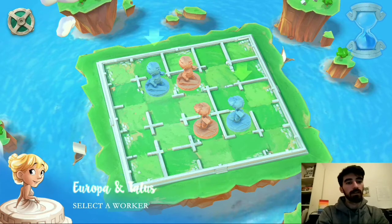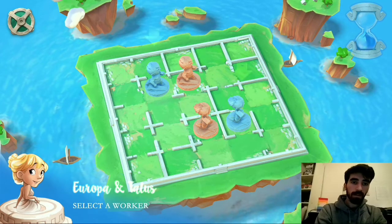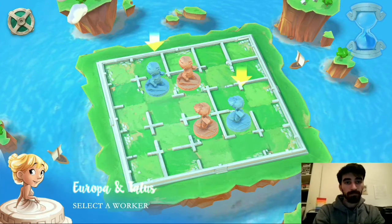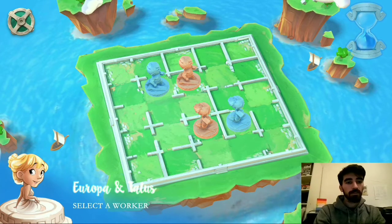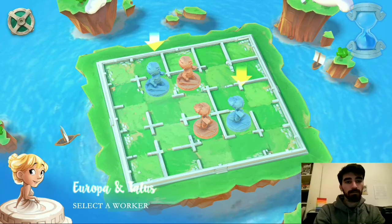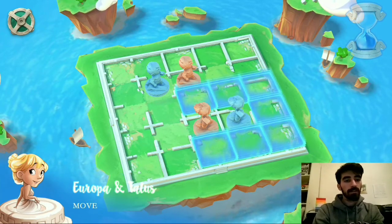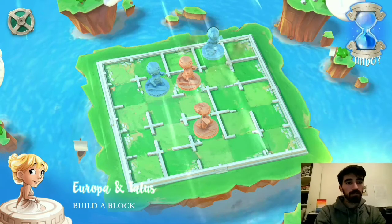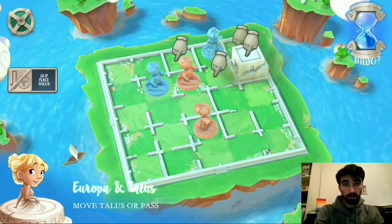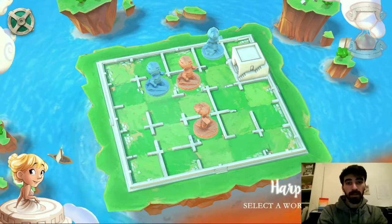Harpies is putting their workers in the middle here and trying to kind of babysit my workers — trying to stay near to my workers. So let's see if I can stop that from happening as much as possible. I'm going to move up this way and hit the edge of the board on that side, and then build over here, which is out of range of Harpies' worker so that it can't hop up onto that block.